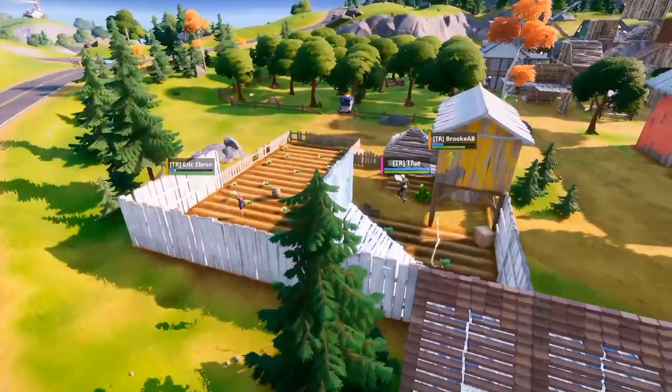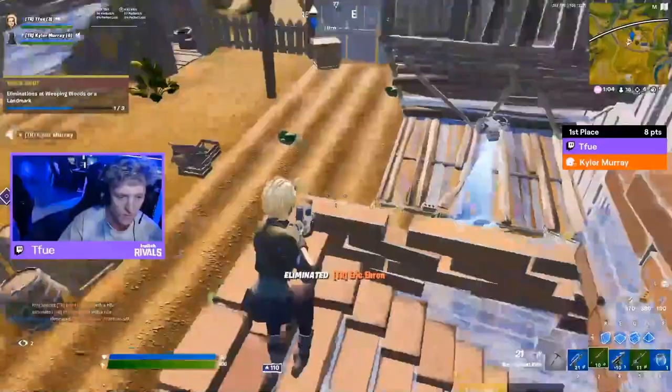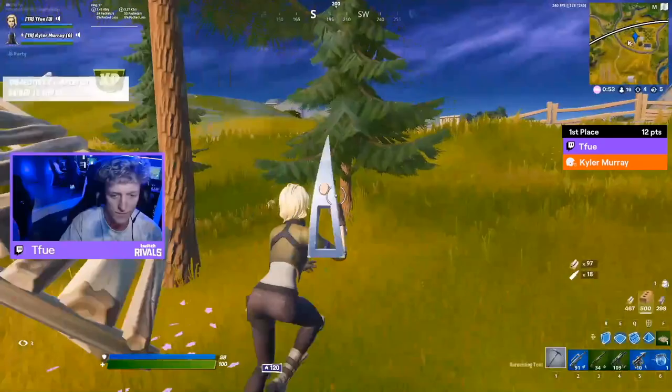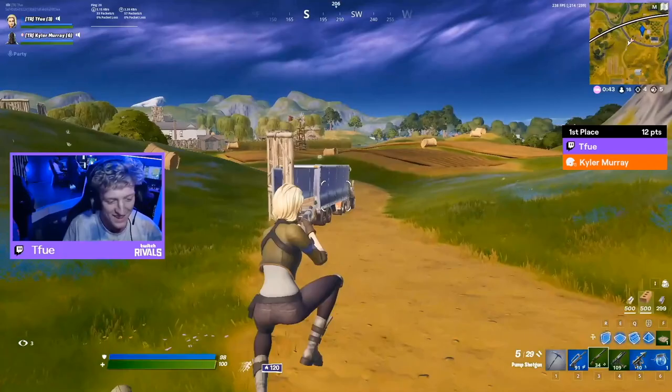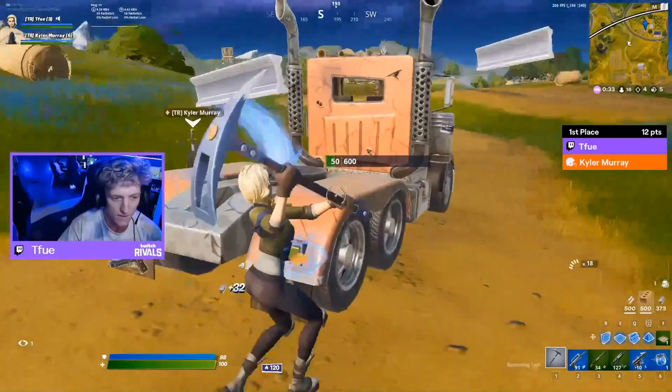They're definitely excited and now can start moving around with more space to play. TFue is pouncing on every opportunity - big shot on Brook, great follow-up. Eric Ebron falls to TFue. Good follow-up from Kyler Murray to confirm his own 1v1 versus Brook, and that team is out of here. TFue's squad is now in first place with five eliminations - that's ridiculous. Some of those were big favorites like Buga and JuJu. Five eliminations - that's ten points already, plus placements. This is just the first quarter of the Streamer Bowl.